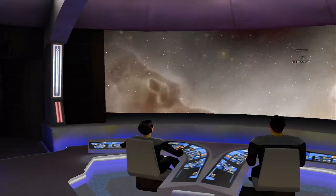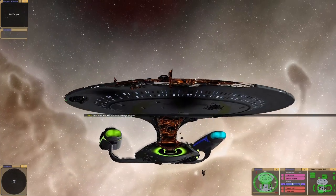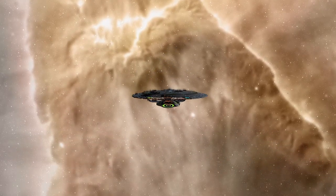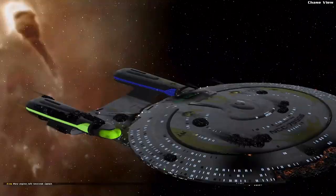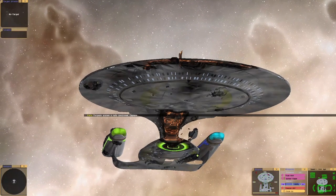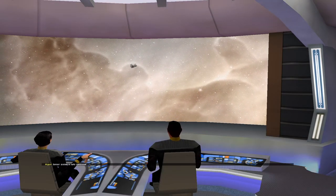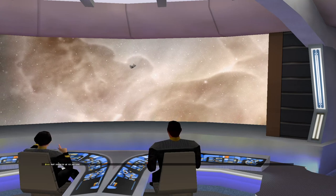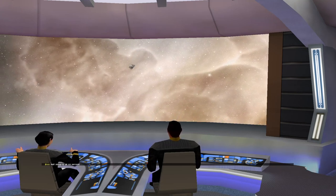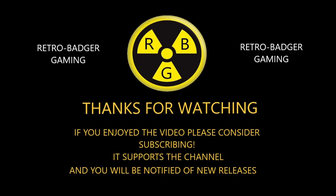See what the damage is. All stations damage report. Impulse engines are fully functional. Warp engines fully functional. Our phaser array has been damaged. Torpedo system is fully functional. Cancel red alert. Well, the cloak still works. Sensor system fully functional, hull integrity at 100%, shields at 100%. Thanks for watching, guys. Bye for now.